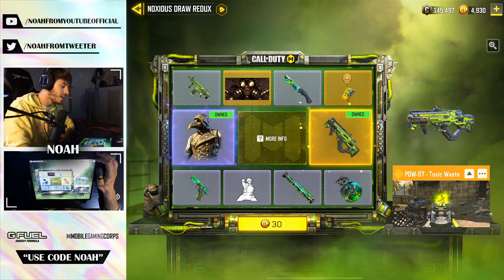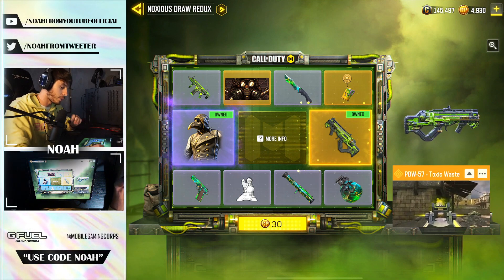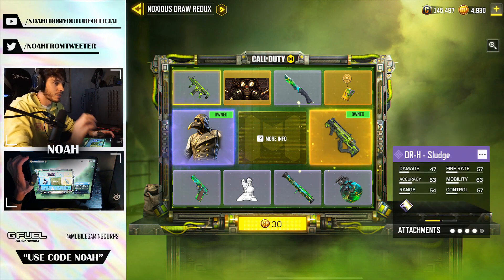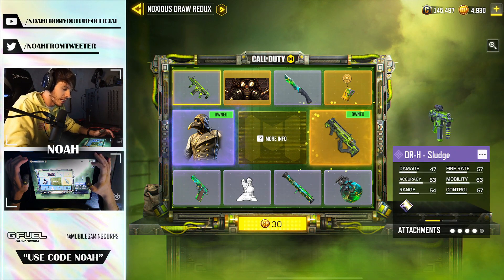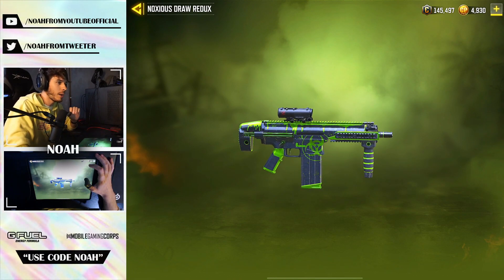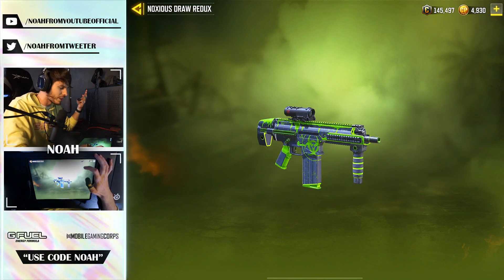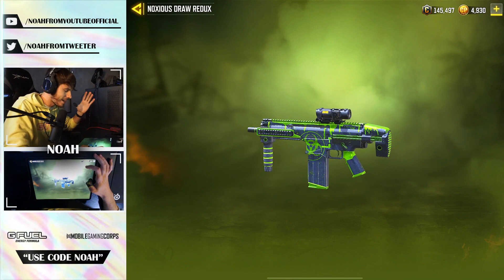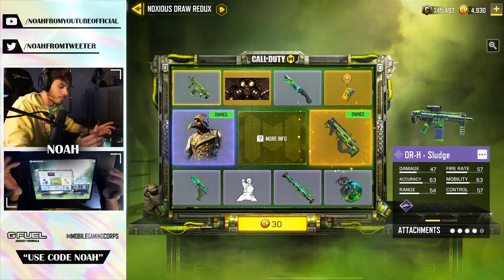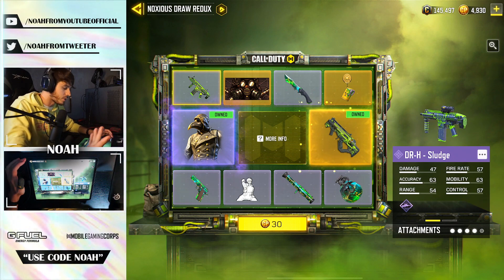That's actually a gun I wanted to do a gameplay on, but today we're actually going to be attempting to pull the DRH Sludge. Because if you guys take a look at this blueprint — what the hell is this weapon? It looks nothing like a DRH. It's a no stock, extended mag, foregrip, and then some type of ACOG. Very strange looking weapon and honestly pretty sick.